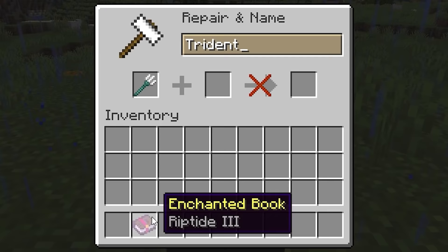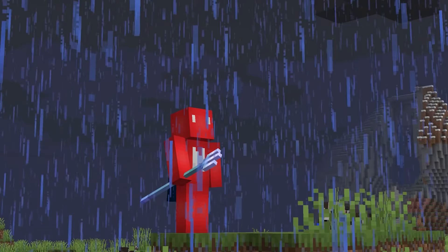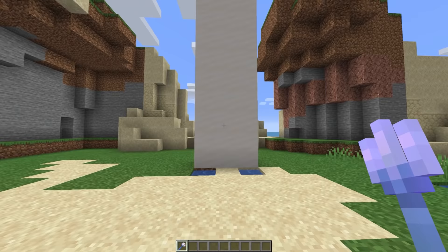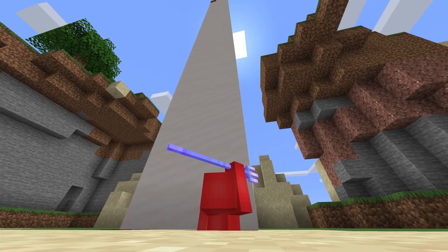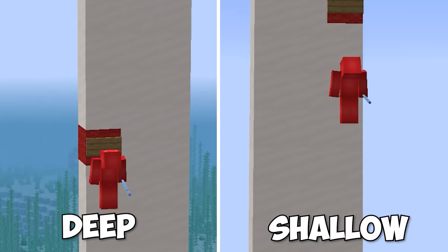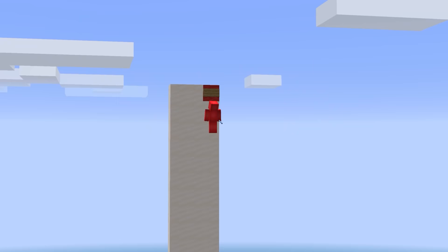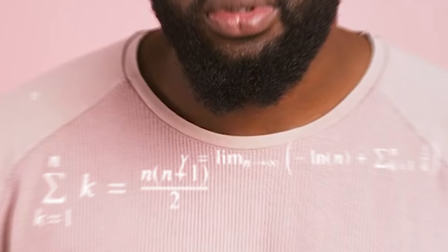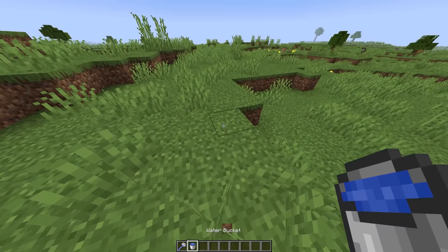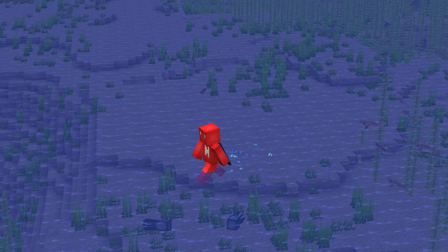Number twenty-two. Riptide is a fantastic enchantment, and it's definitely powerful when mixed with a rainstorm. But even though it's great, it still has a few quirks. If we do a side-by-side comparison of using Riptide in a shallow pool versus something with a bit more depth, the difference is night and day — the shallow option will always win out. While I can't quite figure out why this could be, it does allow us to get some newfound height and distance with our trident. So next time you're looking for a boost, maybe use your water bucket instead of visiting the ocean.